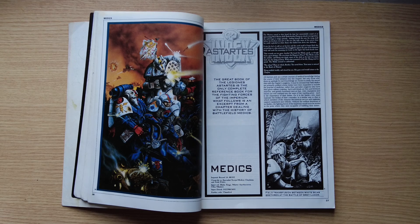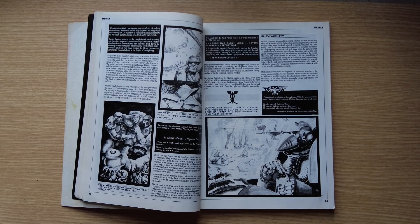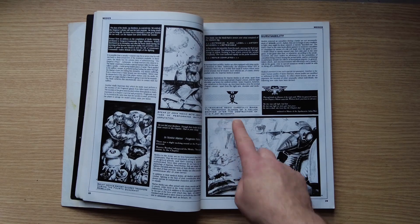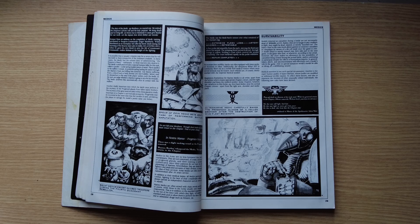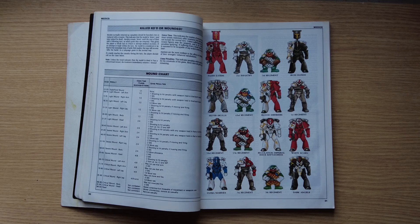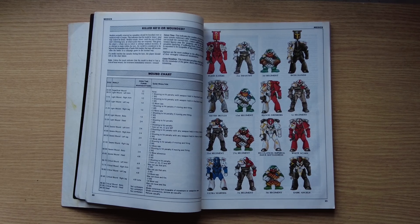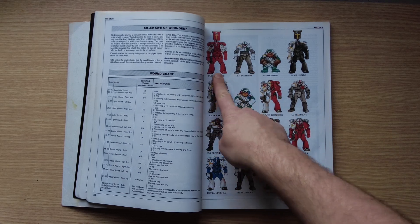The article covers medic equipment — most Marines use chainswords and bolt pistols; Guard use las pistols and chainswords. Chainswords would come in handy for a field amputation. There's a mention of an Ultramarine medic saving progenoid glands after the destruction of Hive Fleet Behemoth — quite a way before Tyranids are fully fleshed out, but cool to see these things in the background right at the beginning. The page notes medics mainly wear white apart from shoulder pads. You've got guardsmen, Space Marines, and squats all shown.